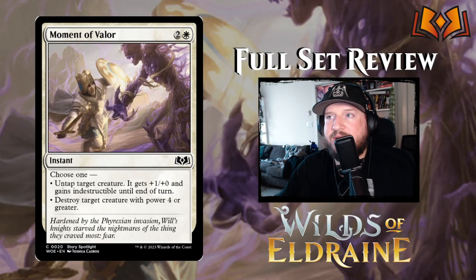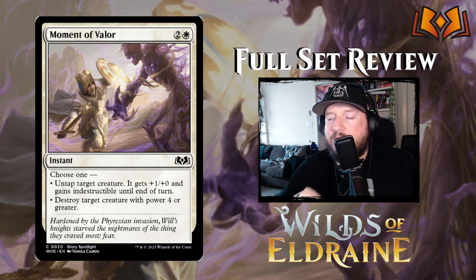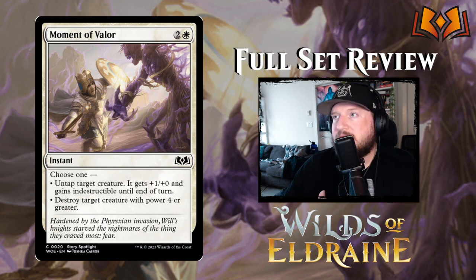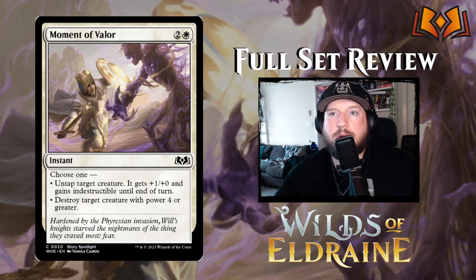Moment of Valor is next: two and a white for an instant. Choose one — untap target creature, it gets plus 1/plus 0 and gains indestructible until end of turn; or destroy target creature with power four or greater. This is that smite card we're used to seeing from white. It's one mana more than previous smites, but you get the added value of choosing to untap your creature and give it indestructible. Having surprise blockers is pretty strong, but if your opponent attacks with all their mana open, they can respond. It's nice that we've got the two choices at least.